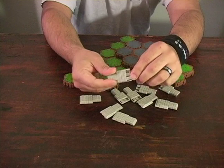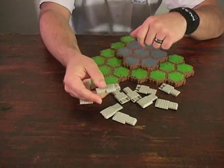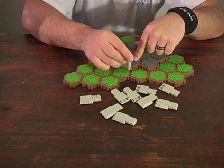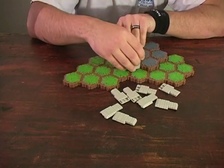You will notice that they have grooves and that the hexagonal shape has grooves as well. So what you're going to do is take your wall piece and slide it in, and you do it multiple times to build a better wall.